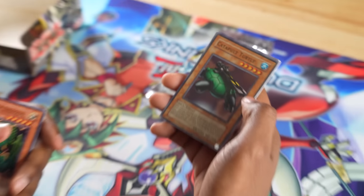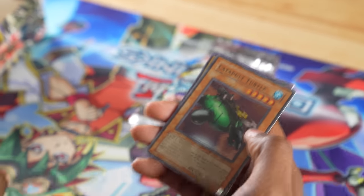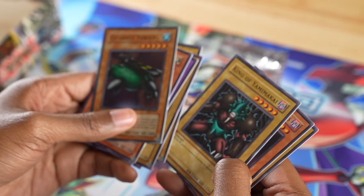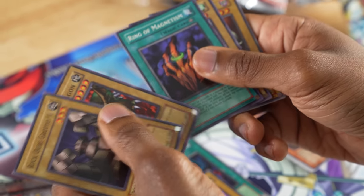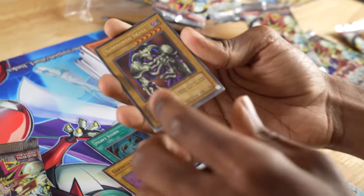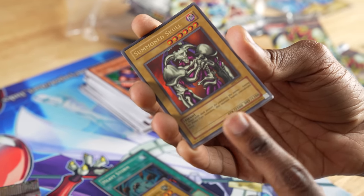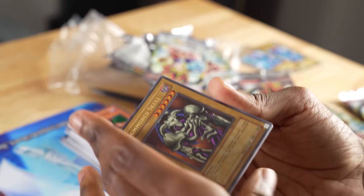It's busted, guys — you know how many FTKs this is a part of? Mystic Horseman, King Yamik Makai, Castle of Dark Illusions, Jellyfish, Crawling Dragon, Ring of Magnetism, Killer Needle — and Summon Skull! Ultra Rare. This is actually commonly used by Yugi. I remember in the show whenever Yugi would use Summon Skull, it would always conduct electricity and power up his Magnet Warriors.